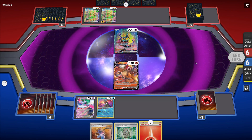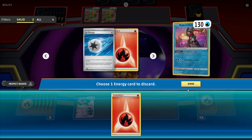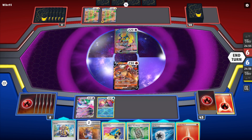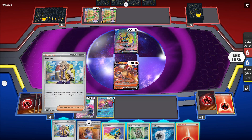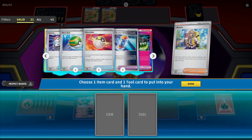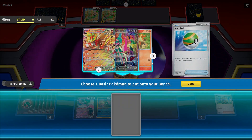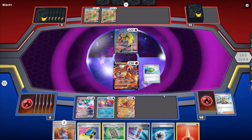They do a pretty underwhelming turn — going first isn't really ideal for them. What we can do is Concealed Cards to see what we get, discard one Fire Energy to activate our Sada. We'll Fleet Footed for one more card, we have the Arvin, so we have the option to Seal Stone, but we'll probably just Nest Ball and grab the Future Booster. We'll Nest Ball out our Gouging Fire, which will activate our Sada for next turn.